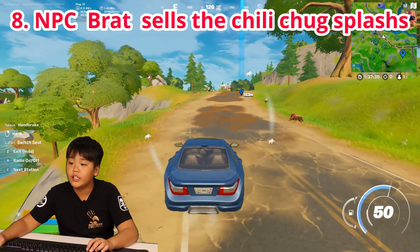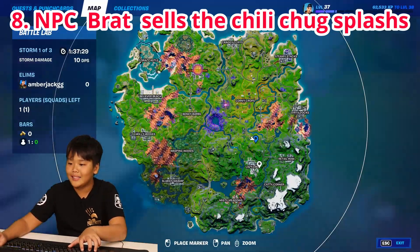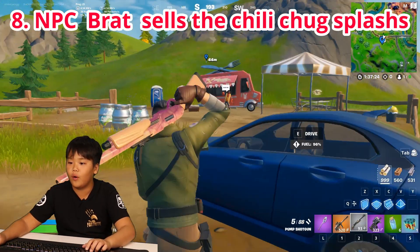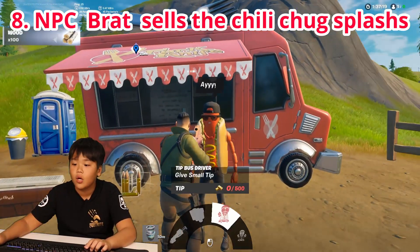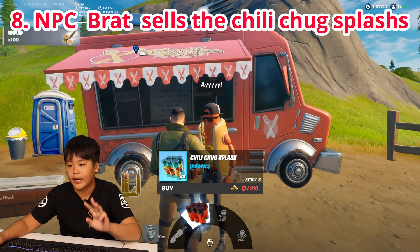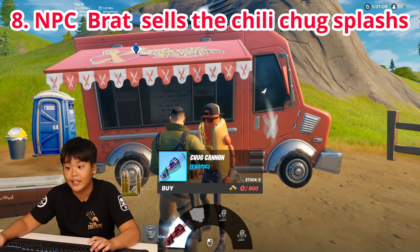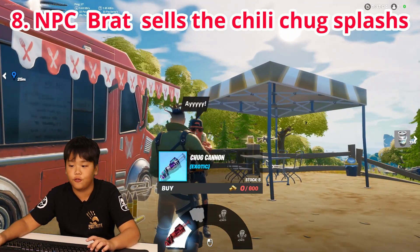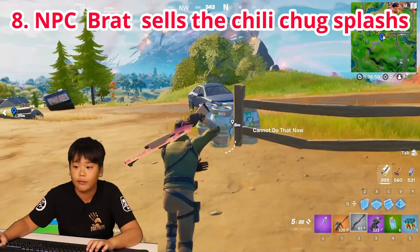Next, there is an NPC called The Brat near Lazy Lake, at the gas station between there with slurp barrels. He sells the chili chug splash — three stock for 210 gold bars — and also the chug cannon exotic for 600 gold bars with five stock. So there are still chug cannons in the game.